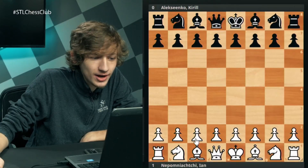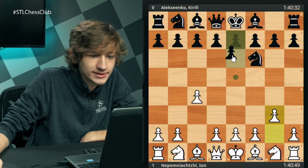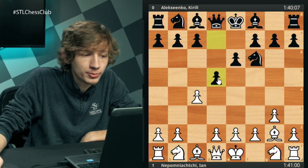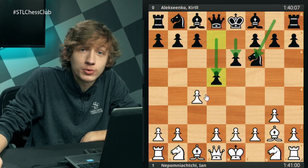Let's see how he did it. Jan starts with c4, we get knight f6, g3, e6, bishop g2, and d5. So far, so normal. Black is doing one of the most common setups against d4 or c4 alike.